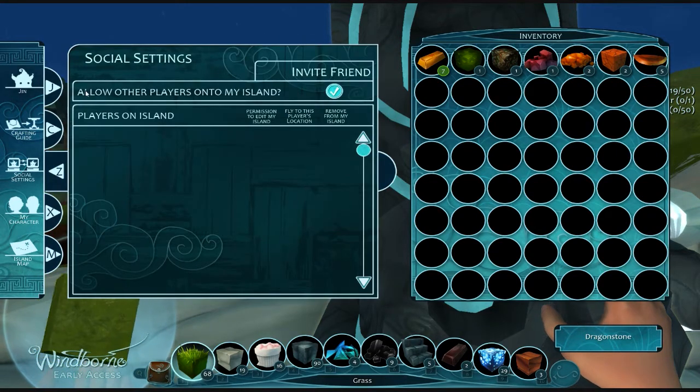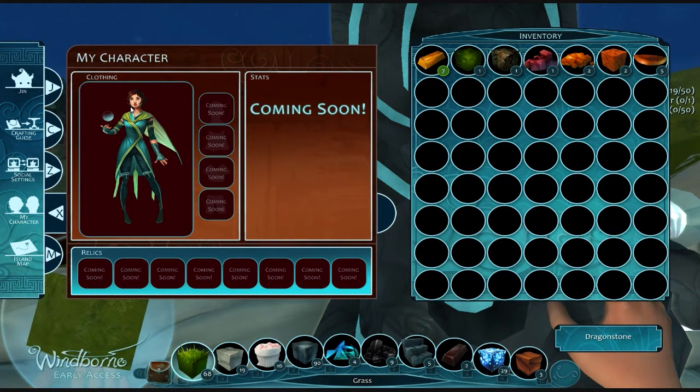There's the social settings — allow other players on my island, you can invite them right from the social settings. You have a character, and I don't know if there's going to be any customization on it soon, but it looks like there's at least different clothing you can do. There's different stats, so I think it's got RPG elements and stuff to it. Yeah, I could probably lose days in this game.